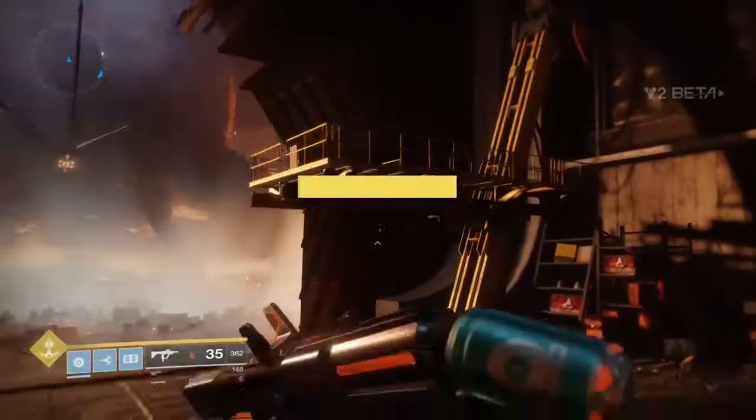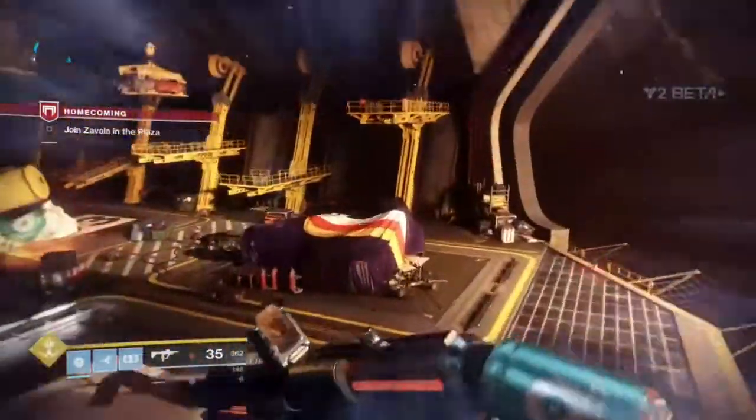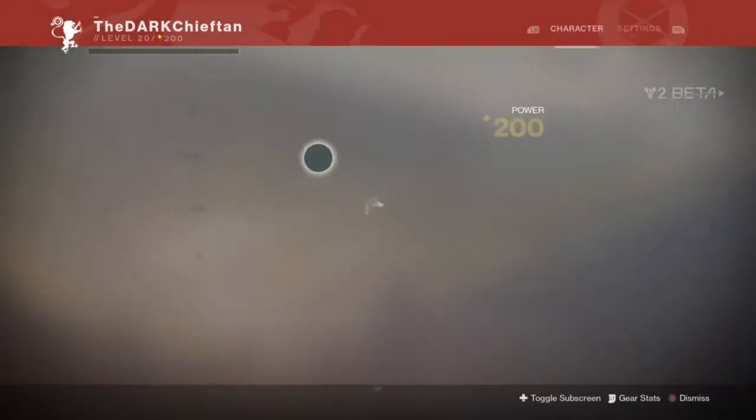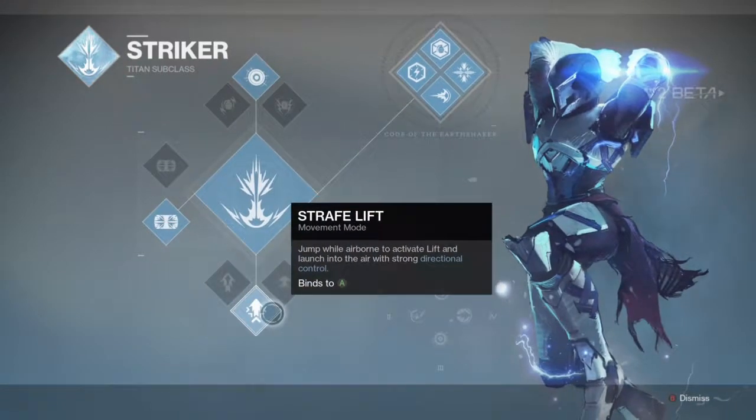First one is the high lift. This makes you lift higher — it makes you go at higher distances, as you can see. This is showing you that with high lift you can kill yourself from fall damage.